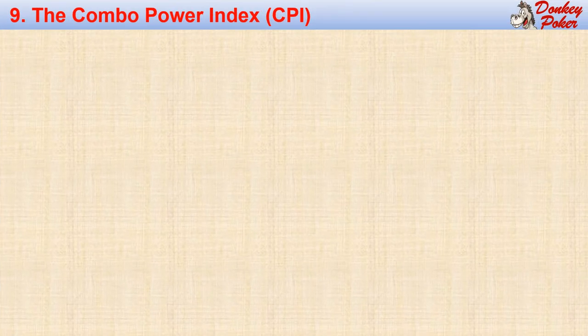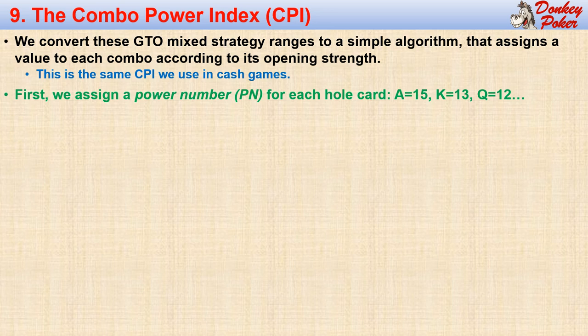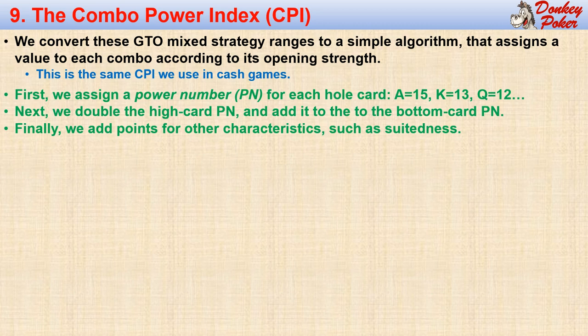Before we make this decision, let's use our CPI technique to convert these ranges into CPI values. Our CPI algorithm assigns a value to each combo according to its opening strength — the same CPI algorithm we use for our cash game strategy. First, we assign a power number for each hole card, which is the same as the card's rank, except the ace is worth 15 points. Next, we double the power number of the high card and add it to the power number of the bottom card — this is our baseline CPI value. Finally, we add points based on the characteristics of the hand as listed in a table.